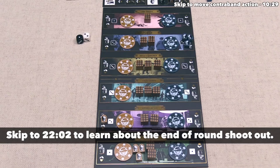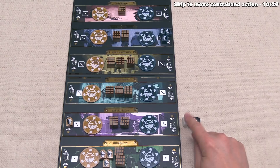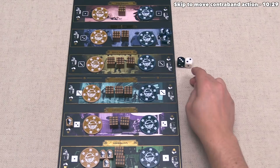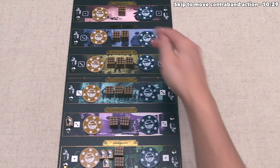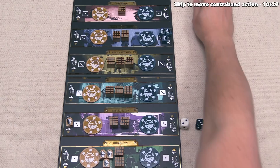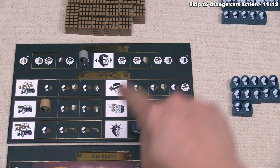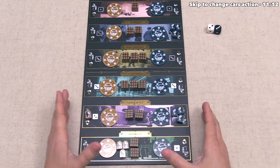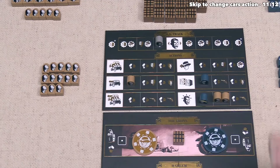The blue player rolls and can send three henchmen to the white-two car or two into the black three. Some locations start with more crates than others, but there are ways to add crates and move them around, so Hell's Kitchen having more than Little Italy now doesn't mean it'll end that way. Blue decides to send three henchmen to the number-two car heading into Little Italy. For their action they send one henchman to do a move-contraband action — they can take one crate from any location and move it to another. Considering we are going hard on Brooklyn, they move one crate from Brooklyn over into Harlem.